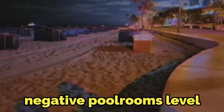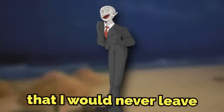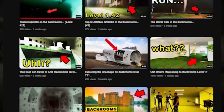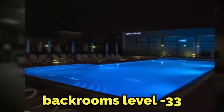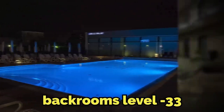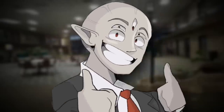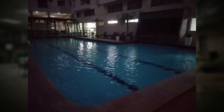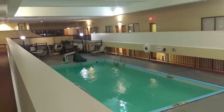I think I found the negative pool rooms level, and to be honest with you, it's the one level in the back rooms that I would never leave. Hey everyone, I'm Brugly, as always. This video I'm going to be explaining back rooms level negative 33, or the Lukewarm Hotel. This level is one that I genuinely would stay at forever. If I ever got sent to the back rooms, I would go here and never leave, and I have a feeling that y'all will think the same way. Let's get into the explanation.